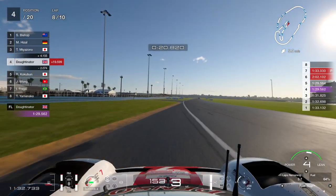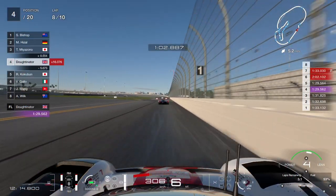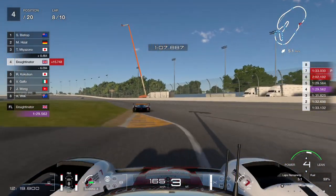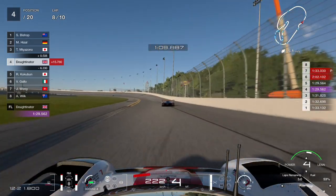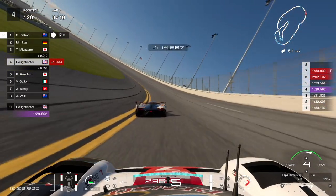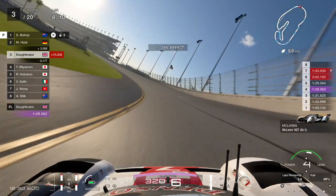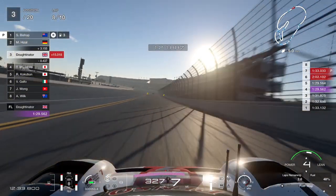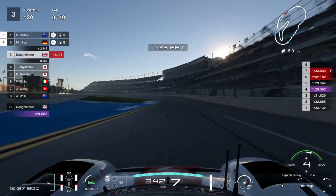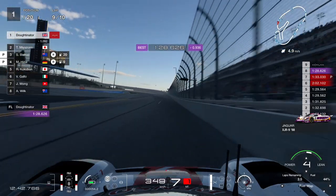We're going to catch him and pass him to win this race. Skipping forward towards the end of lap eight — we do catch him through the bus stop chicane. The McLaren has great acceleration but has nothing on our top speed. Bishop and Hazel are now pitting, so this is a straight fight between me and the Japanese driver in the McLaren. We have track position now.